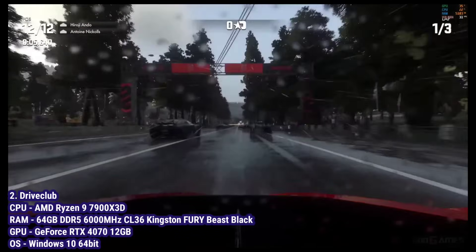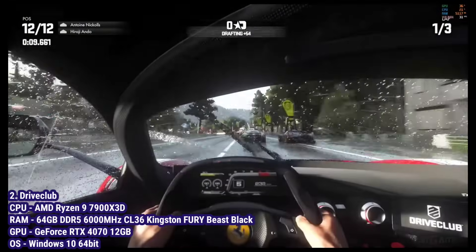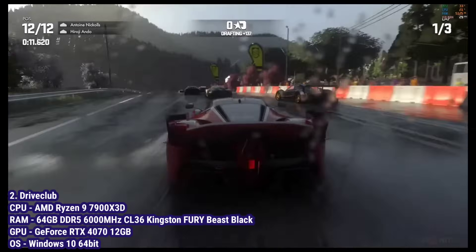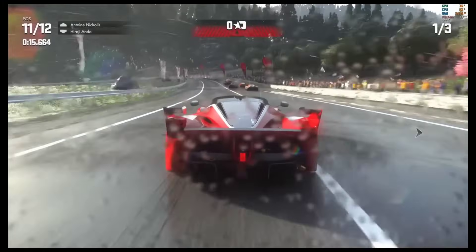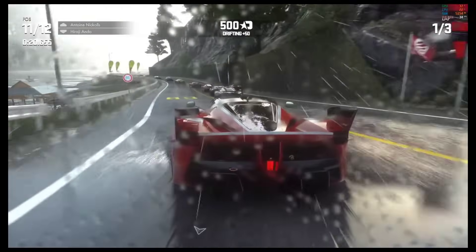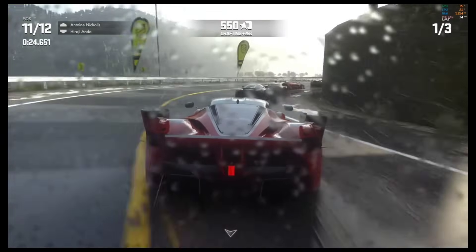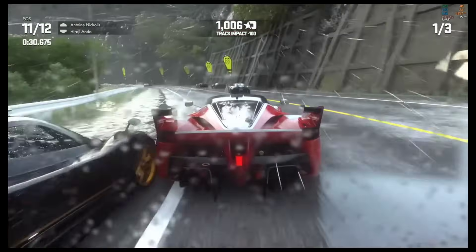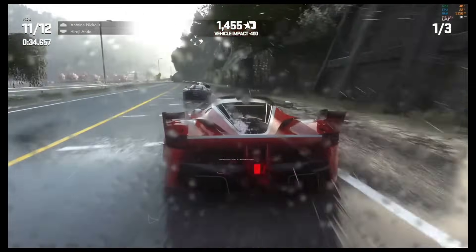The race is on with Drive Club, a game known for its incredible graphics and dynamic weather. Despite being a demanding title, the emulator is achieving a near-perfect 30 to 35 FPS. This performance is a testament to the developer's hard work in optimizing the emulator by disabling some direct memory access and adjusting readback settings. The specific configuration used here — direct memory access equals false and readbacks equals true — is often crucial for improving compatibility and performance in Shadps4.